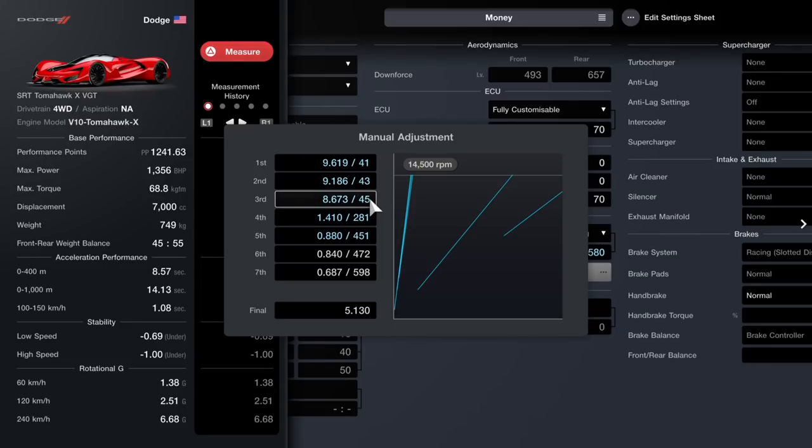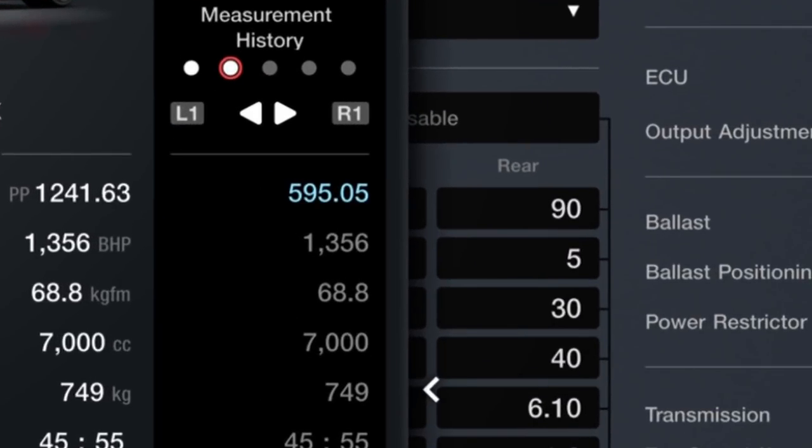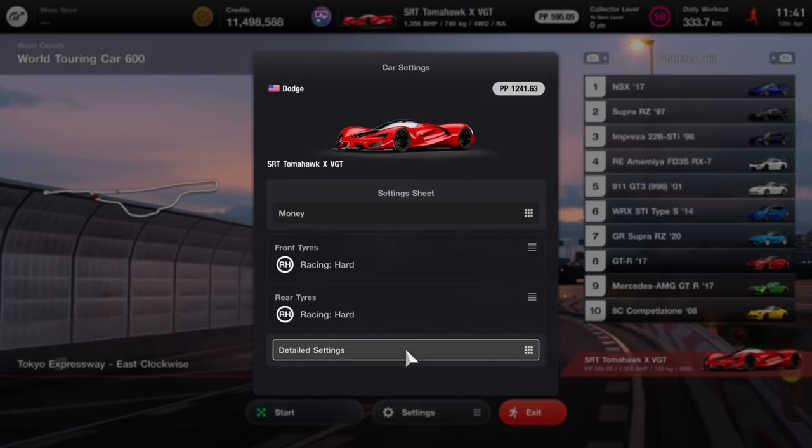After we finish the transmission, we press triangle and we can see our performance points are at 595. So we're ready to race now.